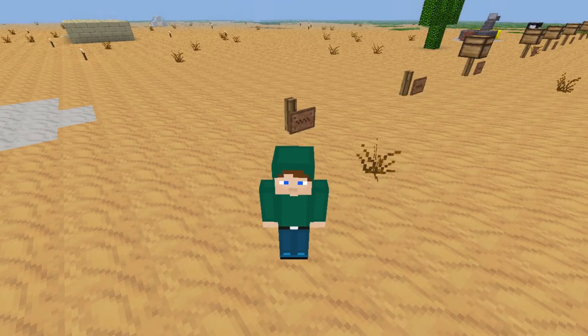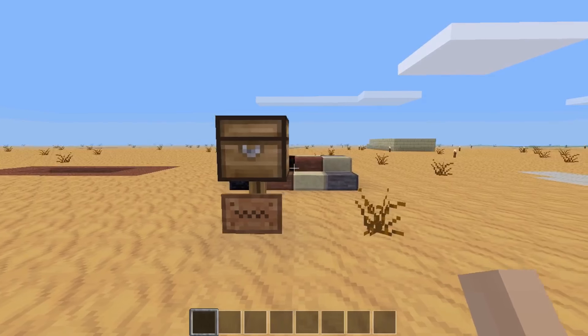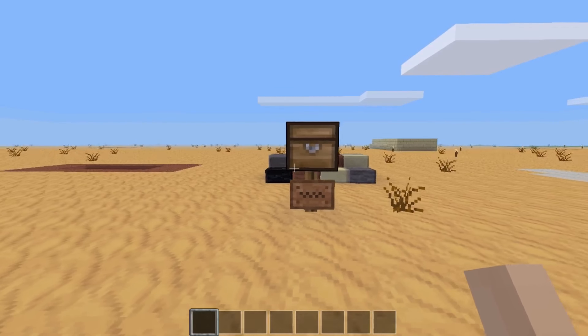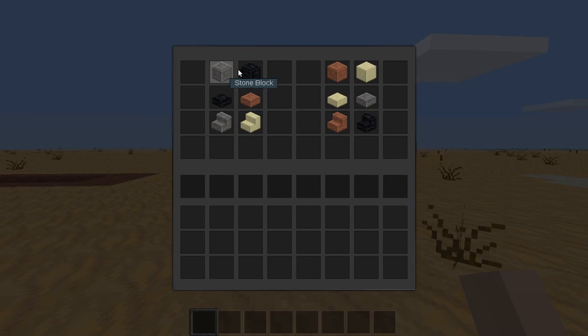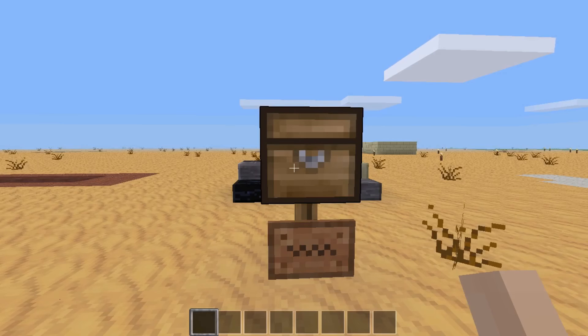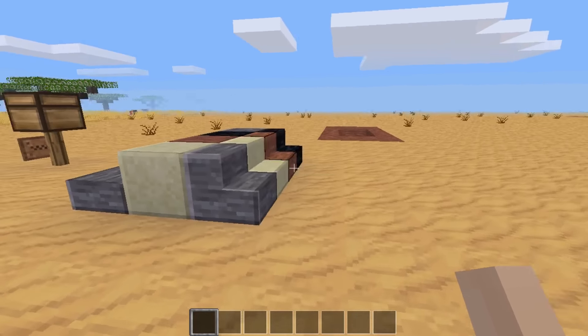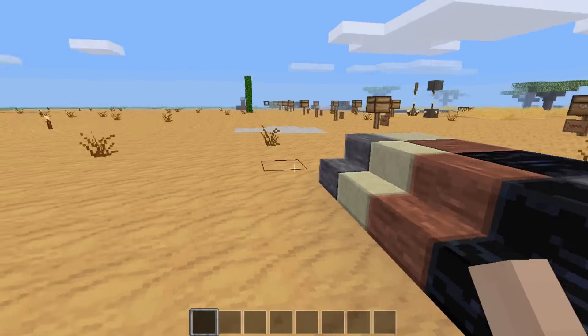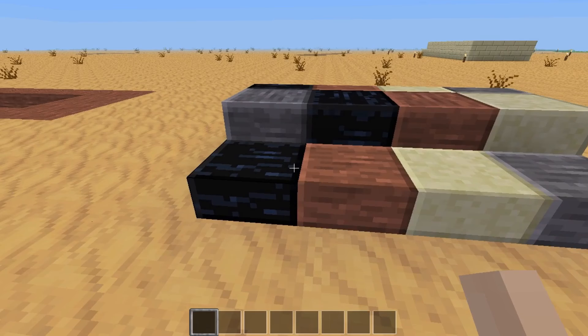To kick things off, four new building blocks — and stairs and slabs for each — have been introduced: stone blocks, obsidian blocks, desert stone blocks, and sandstone blocks. These are essentially polished blocks, just the sandstone, the stair, the desert, all that type of stuff in a polished and nicer looking form.